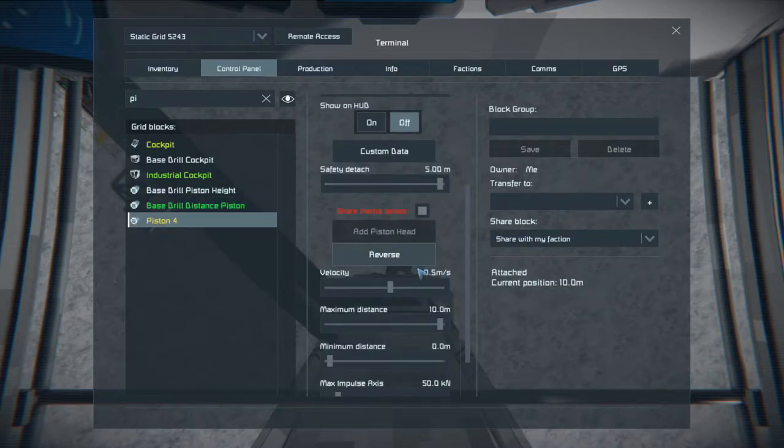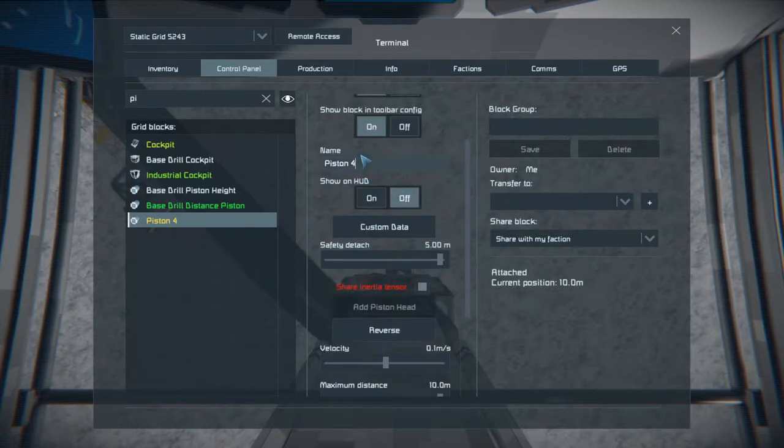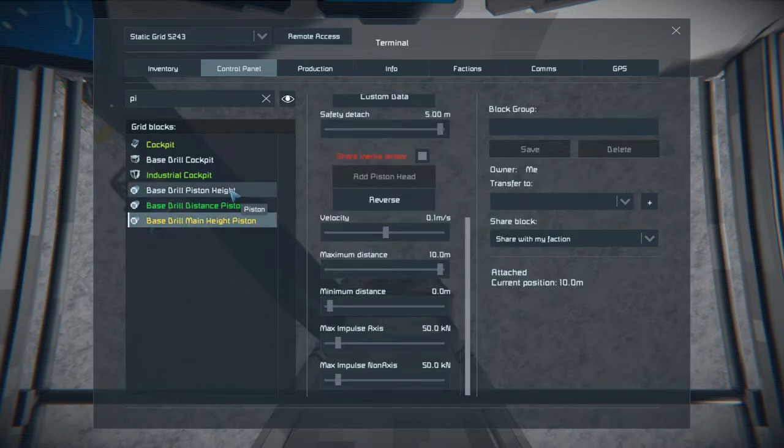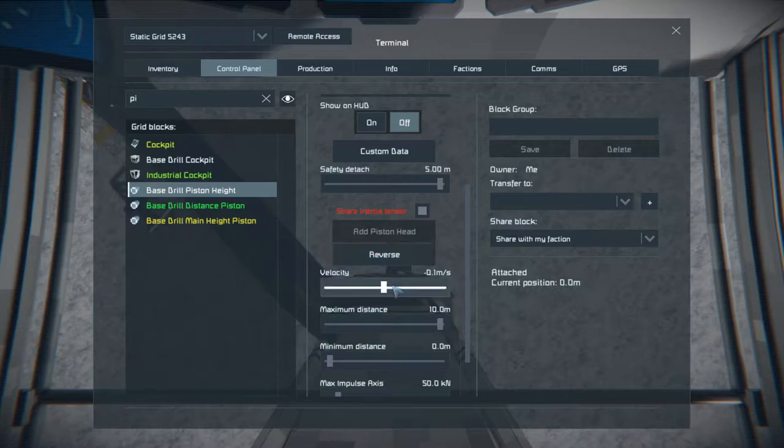The last one is obviously going to be our up and down. Because this is already set in reverse it's at 0.5, so when you change the speed to 0.1 it won't go anywhere - if you set it to minus 0.1 it's going to start going down. We're going to change the name of this one to Base Drill Main Height System, so we know that's the main first one. Just if you set these ridiculously fast you're going to end up snapping things off and things are going to go flying everywhere. If you also don't realise what you set it to and it starts pushing into the ground, you can also snap your drill heads off.